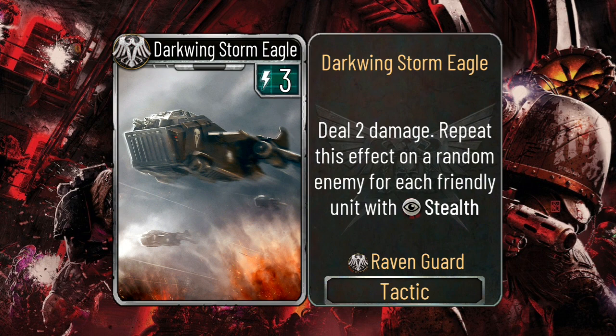When I first looked at this, I thought it was pretty bad, but then I realized that the sentence mechanic is a thing. So if the enemy has no troops and has something like sentence 2 on their warlord, this card deals 4 damage and then another 4 damage for each friendly unit with stealth, which is going to be pretty amazing as a finisher.